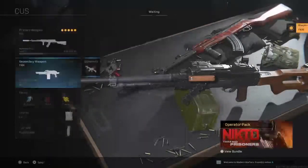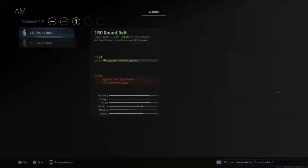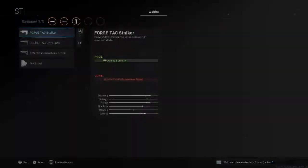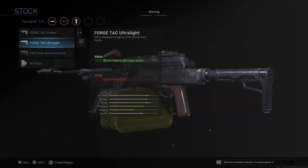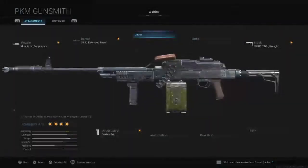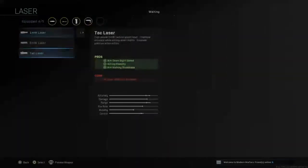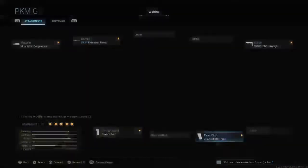Light machine guns — PKM. This one's pretty hard to choose from. I'll go with the 26.9 Extended Barrel. Actually, the Snatch Grip is the best. Go with the 100-round mag — you don't want to make it too heavy. For the fourth slot, you can have an Ultralight Stock, a laser to increase ADS speed, or a rear grip tape — they basically do the same things.